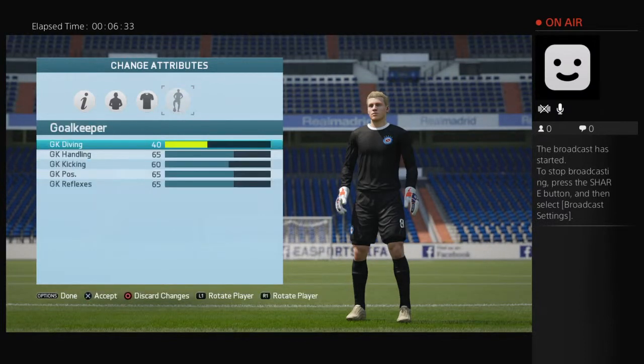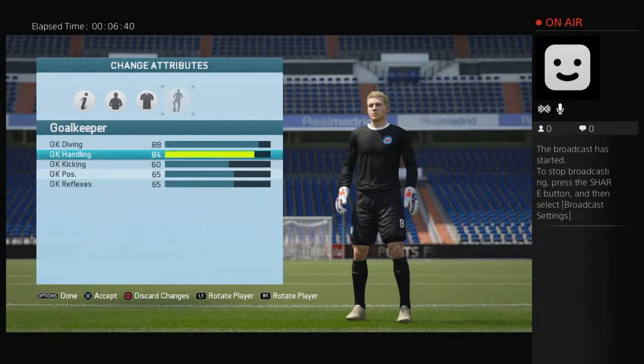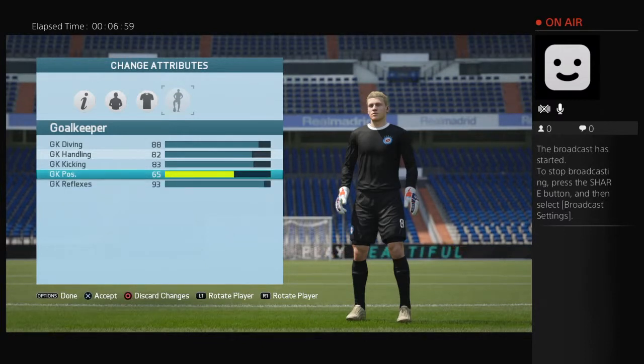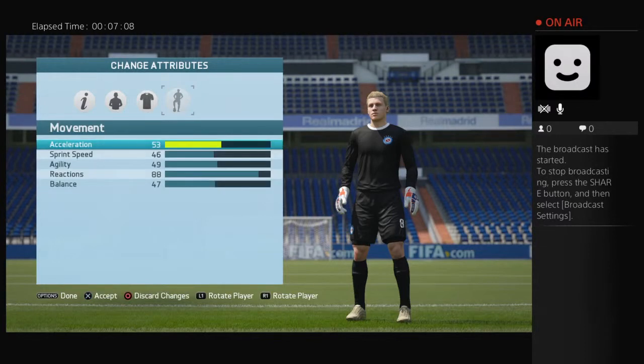Okay, and now moving on to goalkeeper stats: diving is 80, handling is 82, kicking is 83, reflexes is 93, positioning is 85. And if you are wondering what the speed is, it's right here — acceleration equals the speed.